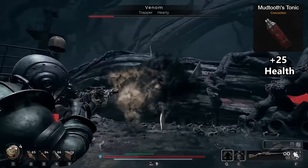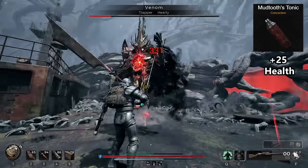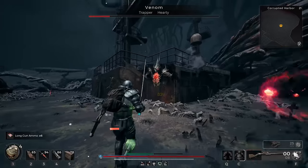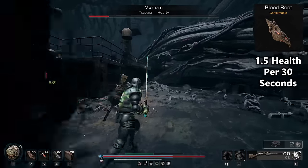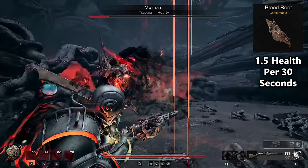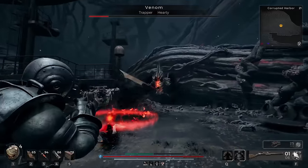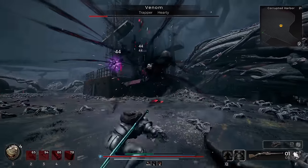For your concoction, you want Mudtooth's Tonic. This grants more health, and since your percentage of shield gained is based on max health, you get more shield overall. I also recommend buying a bunch of bloodroot. With the Triage trait, this provides a lot of healing for 30 seconds, and if you get in a tough spot where you don't want to enter combat without full health, this can get you up there. It isn't necessary as the shield will be good enough to protect you, but it can still be useful.